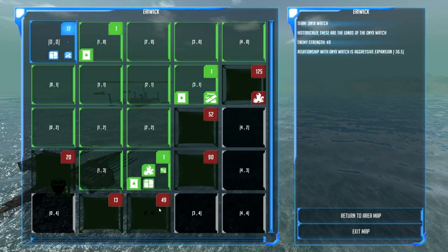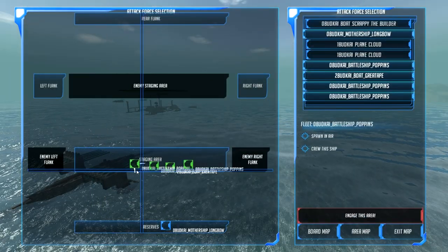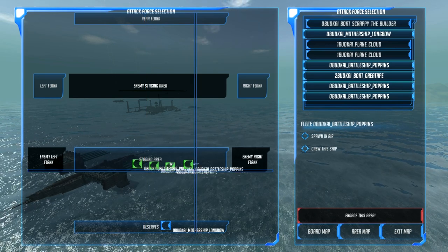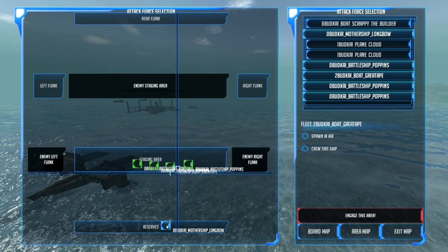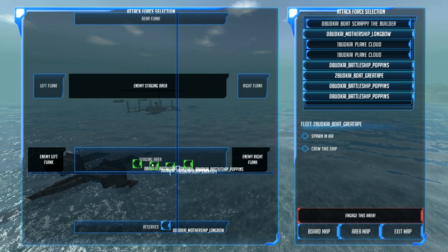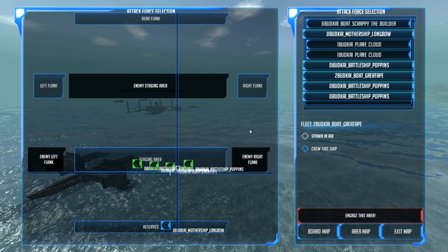I think we'll just take on this area right here - zone 49 with what we have - and then just go straight down. I'm going ahead and selecting the three poppins with their sub-vehicle spawners and the great ape, with the mothership behind. We'll see if these guys spawn all the drones and all the side ships right when I pop them in. We're going for the onyx guard.